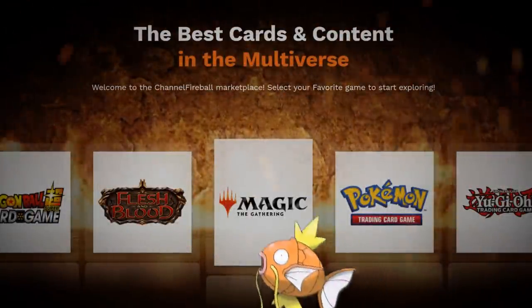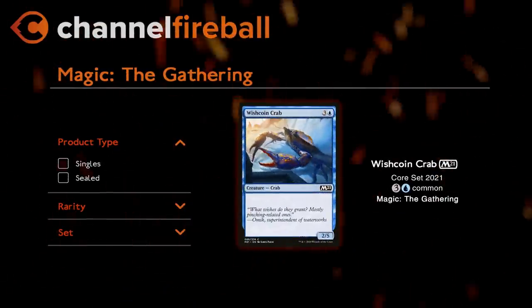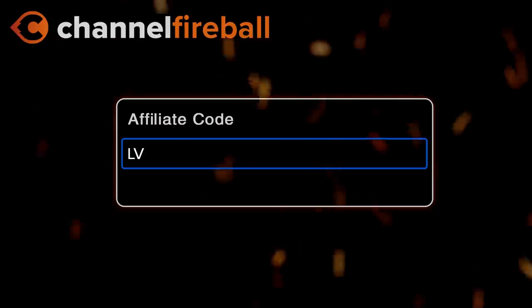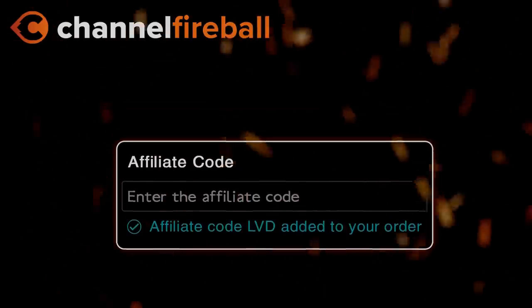Looking for Magic cards? On the new CFB Marketplace you can buy sealed products and singles directly from local game stores. Support the channel by using the referral code LVD at checkout.